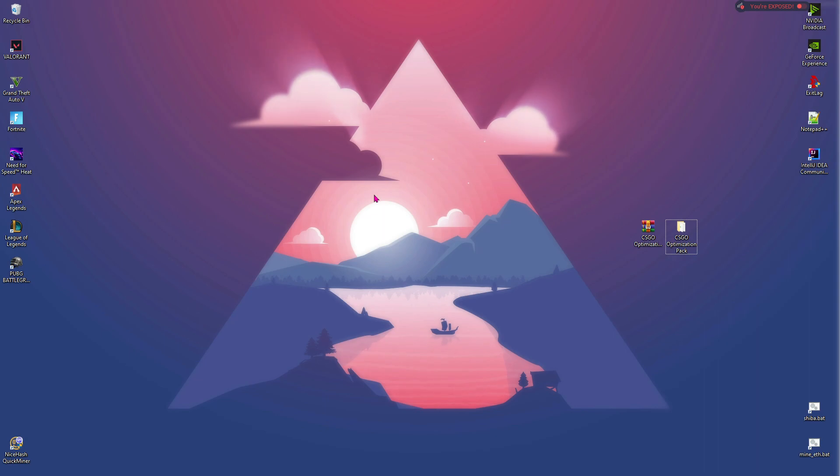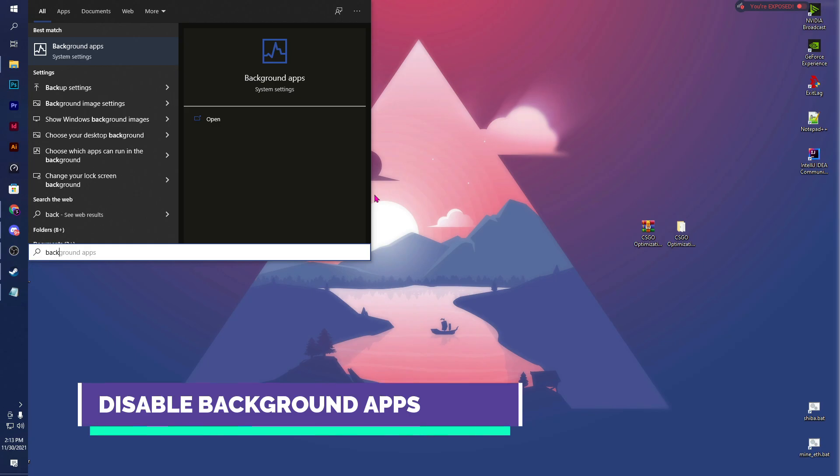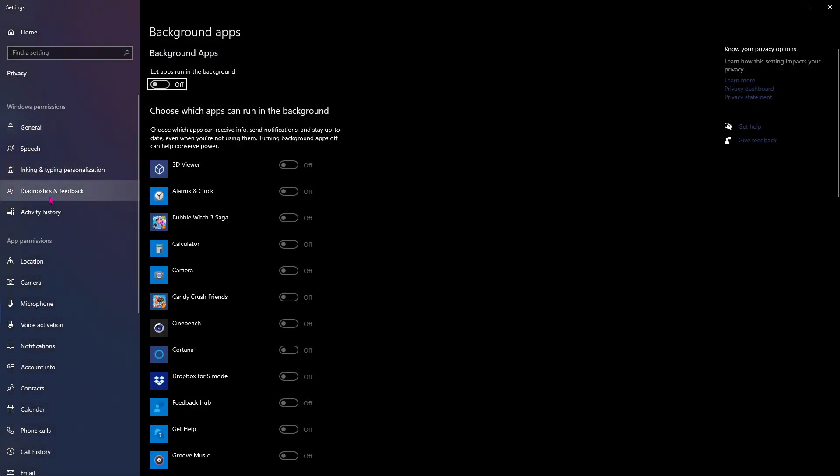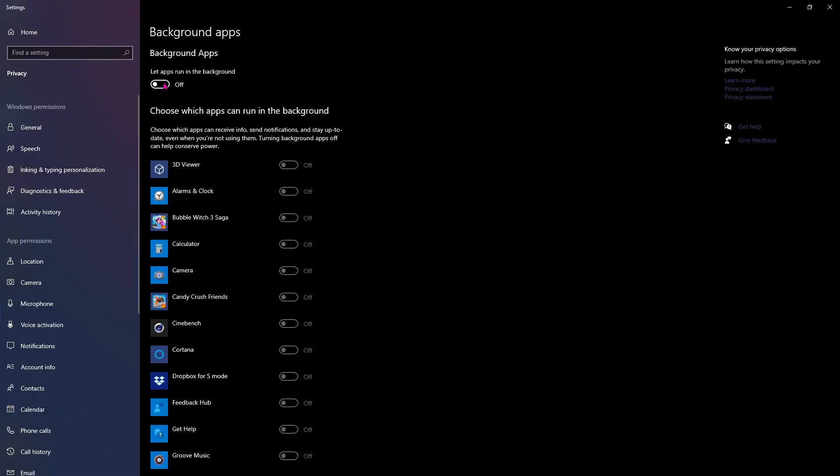I've made a list of what we need to do. Step number 1 is turning off the background apps. Open up background apps and over here, make sure to let run apps in the background is turned off. When you do this process, your PC restricts apps running in the background, saving you a lot of memory and CPU usage. So make sure to do this step.